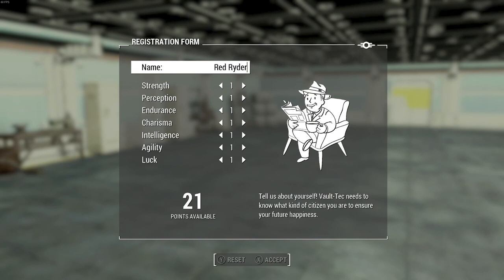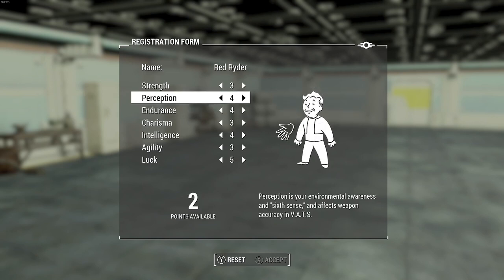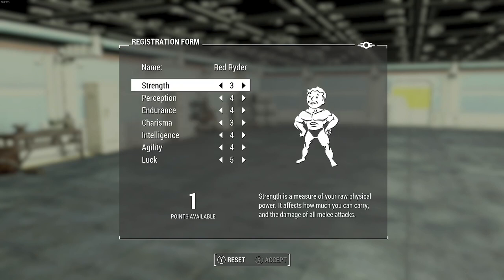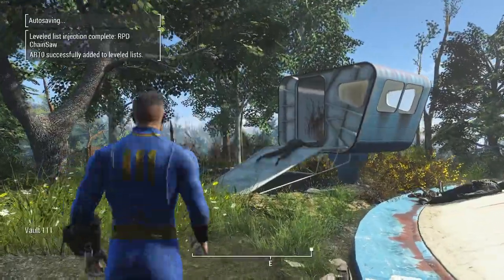First thing on the agenda was making a character and deciding SPECIALs. I wasn't really sure what to do for this run so I just kind of went with a stereotypical rifle build. I had really no idea how bad this weapon was going to be until I got a little bit further into the run, so the SPECIALs were just kind of there to reflect that I had no idea what I was doing.